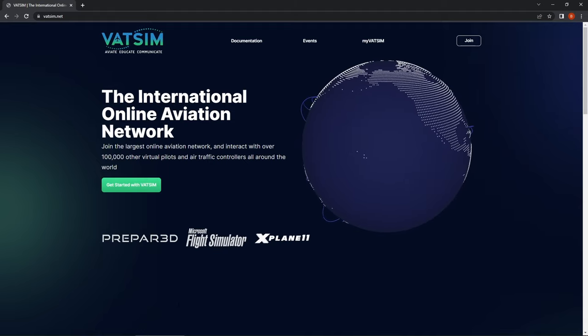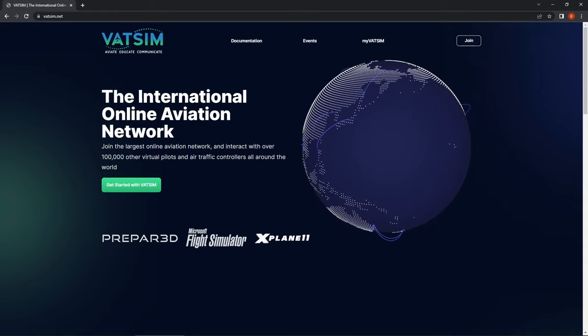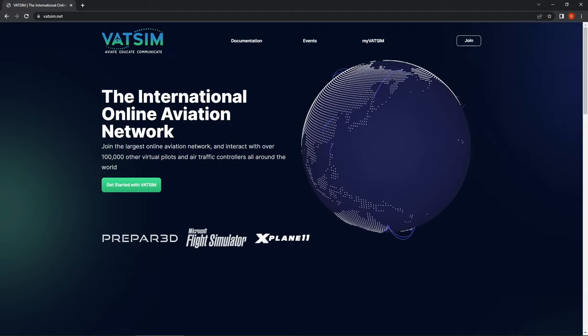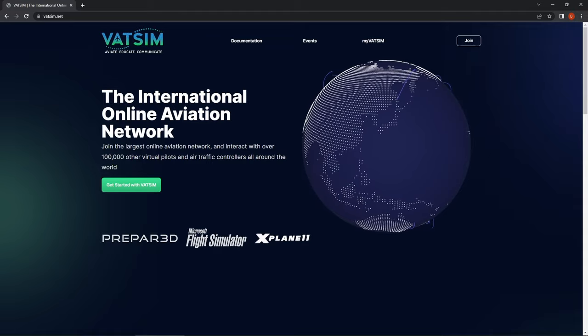If we do proper planning and preparation beforehand, we can make things so much easier for ourselves when communicating with ATC. It becomes easier to understand ATC instructions and requests if we already know what to expect, especially at the beginning when we are still new. In this tutorial series, we're going to go through a VATSIM flight step by step, and hopefully by the end of it you will have completed your very first flight on the network.